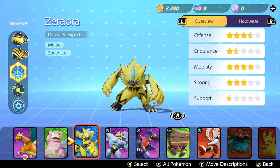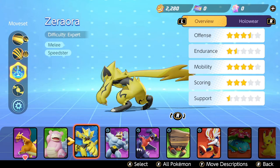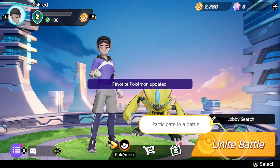You can see the stats: offense is three and a half stars, endurance is one and a half — very low, mobility is four, scoring is three, and support is again very low at half a star.